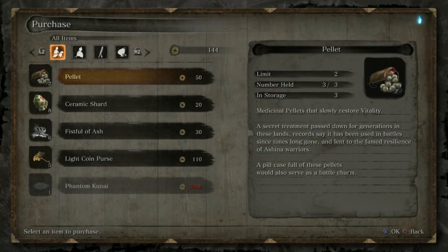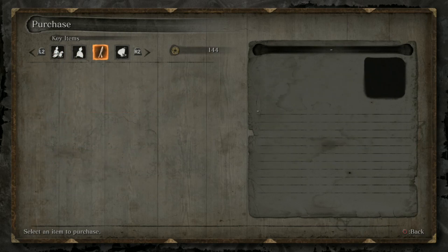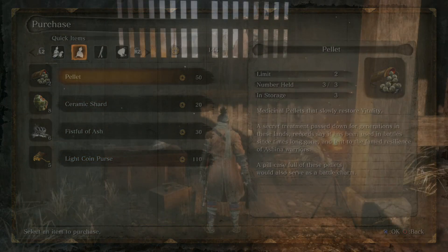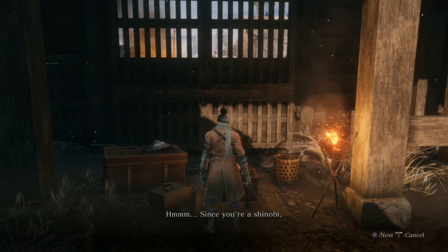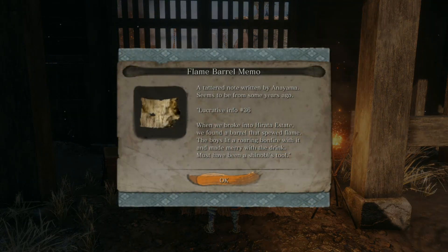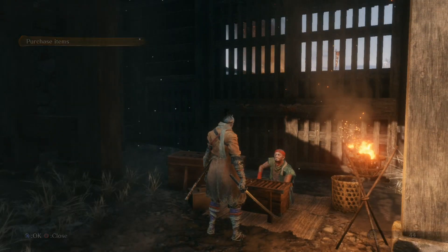Oh, he has goods already. This is pretty nice. Phantom Kunai - that upgrades the loaded shuriken, dude, this is pretty sick. A tube with fire blasting out of it - I need that.